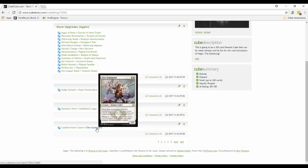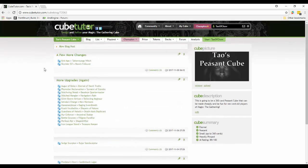Those are all the changes I made to the cube. Let me know what you think in the comments - do you think they're good changes, do you think any were mistakes? What do you think about Land Tax - should I put it back in, and if so, what should I take out? Thanks for watching.